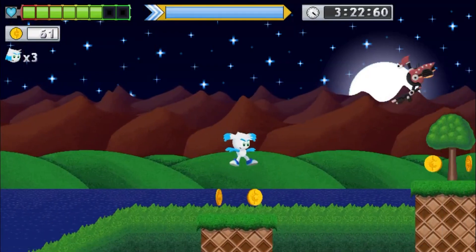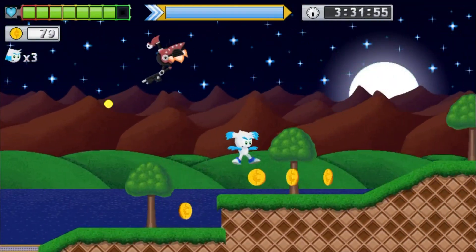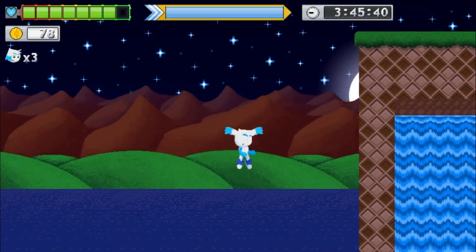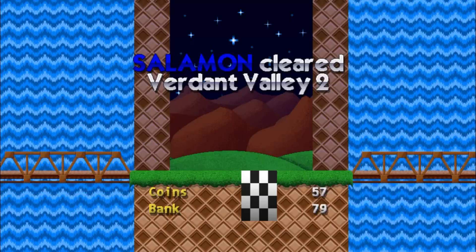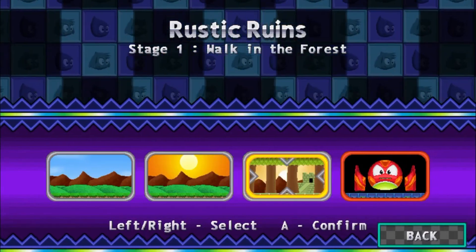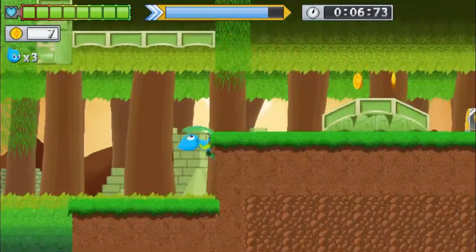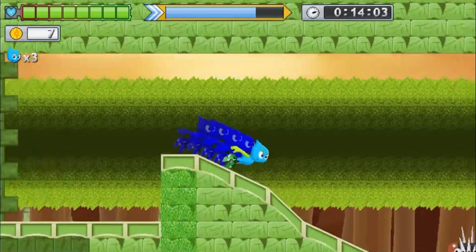It's a really good start for sure. It's interesting because the characters in this are not too different graphically from say Spark the Electric Jester - another game I covered on my channel. It's the same sort of very flat colors with simple body shapes and yet I like that one a lot. I think it's because that one uses like three colors going for it. We'll try the next one before the boss - Rustic Ruins. Just looking at the level design it really reminds me of the second level of Freedom Planet.